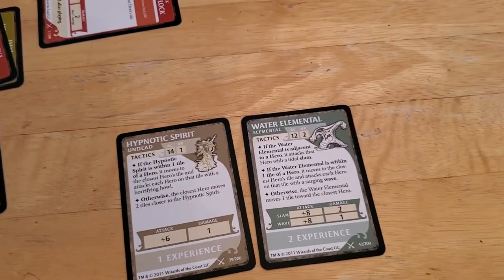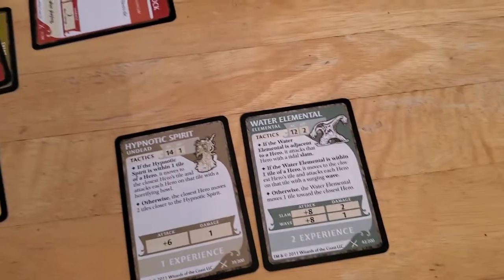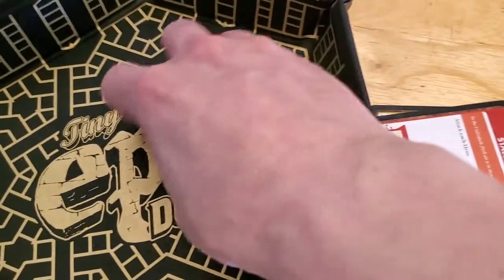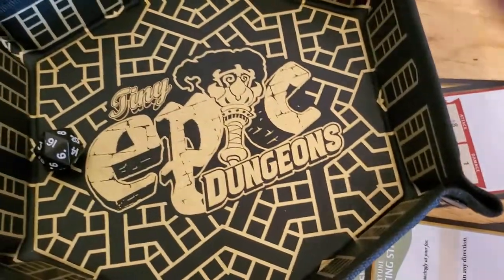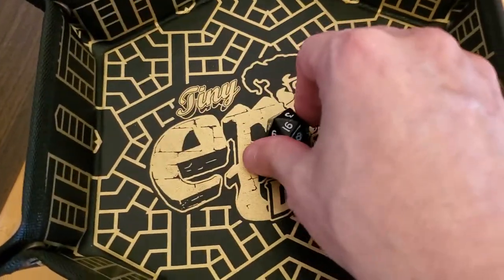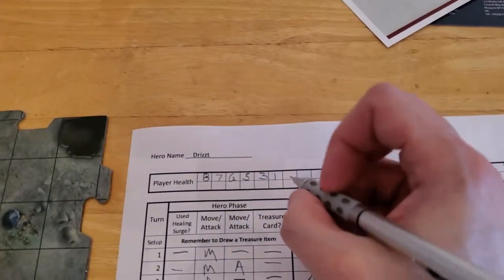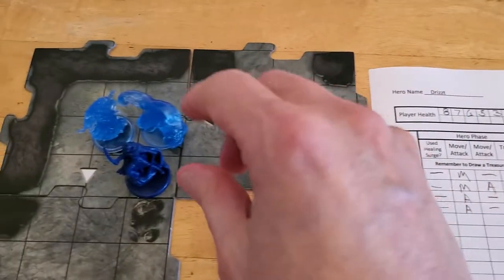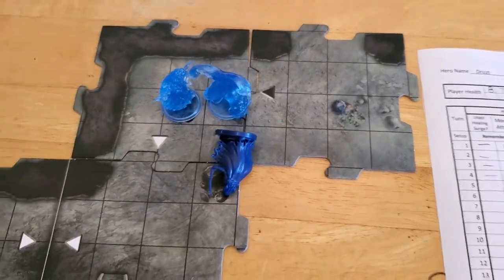The Water Elemental is going to go and have a Slam attack, because it's adjacent to us. It's got a plus eight on that attack, so we need to roll a seven or lower. And we got a sixteen — the Slam attack does two damage to Drizzt, killing him, or at least knocking him out. At the start of the next turn, we will have to revive Drizzt using our one and only Healing Surge.